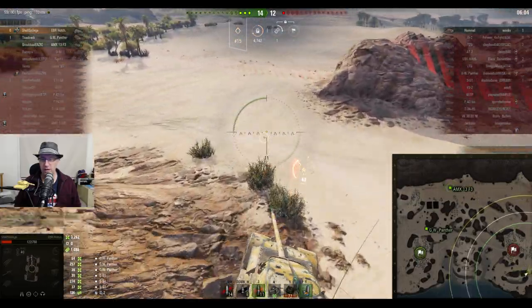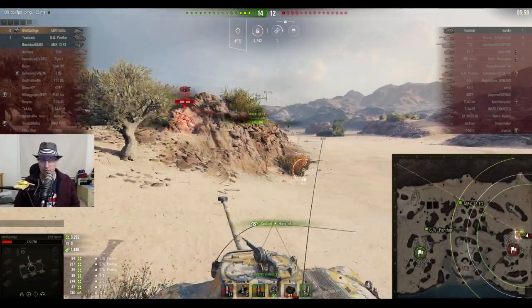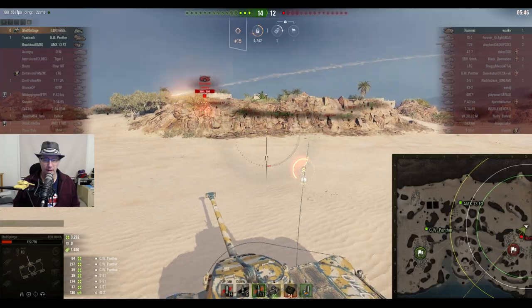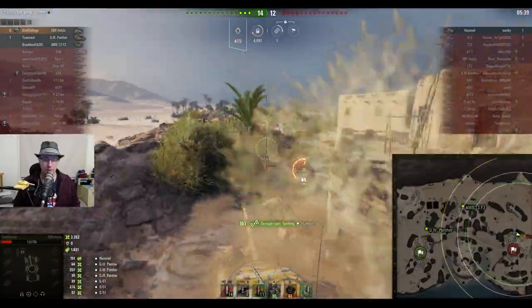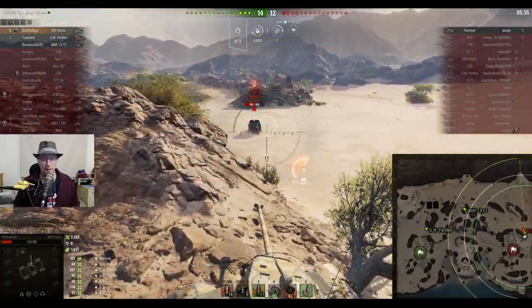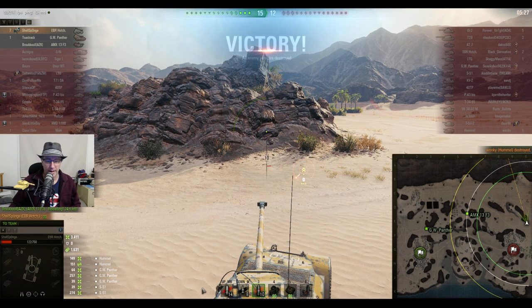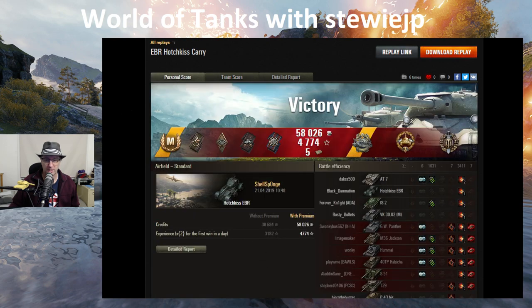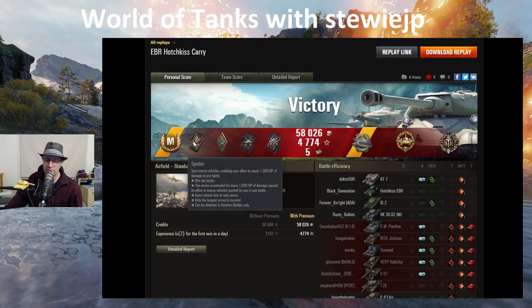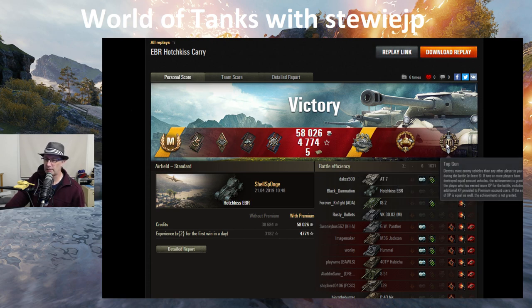Shell Sponge takes a scenic route to make sure the Hummel doesn't know he's coming. He goes purposely a different way, thinking he'd still be lit for a few seconds, and once he reckons he went unspotted he turned around a totally different way. Fifteen to twelve is the score, seven kills for our old mate Shell Sponge in the EBR Hotchkiss, the tier seven French wheeled light tank. Ace Tanker mastery badge, Spotter medal, Bruiser, Duelist, Fire for Effect, five bonds, Demetrius medal, High Caliber, and of course Top Gun for those seven kills.